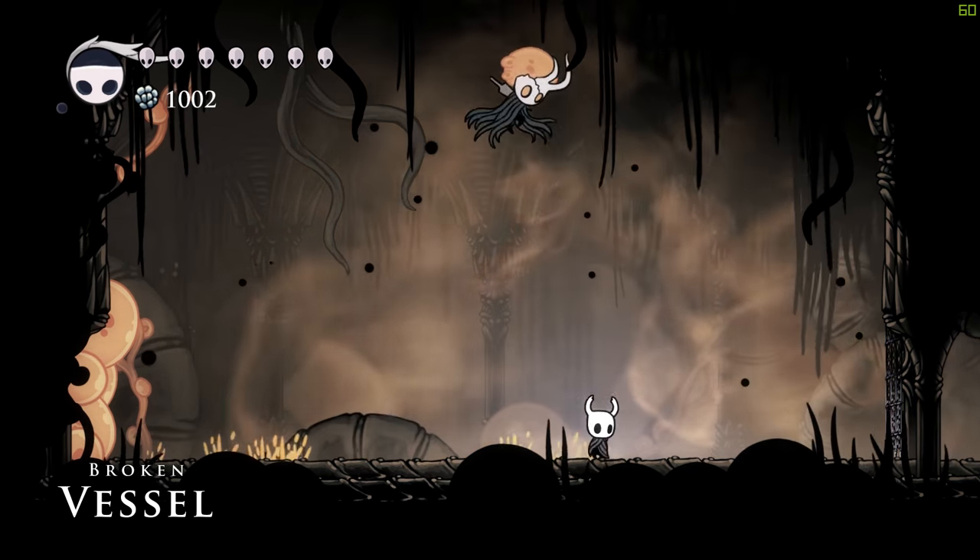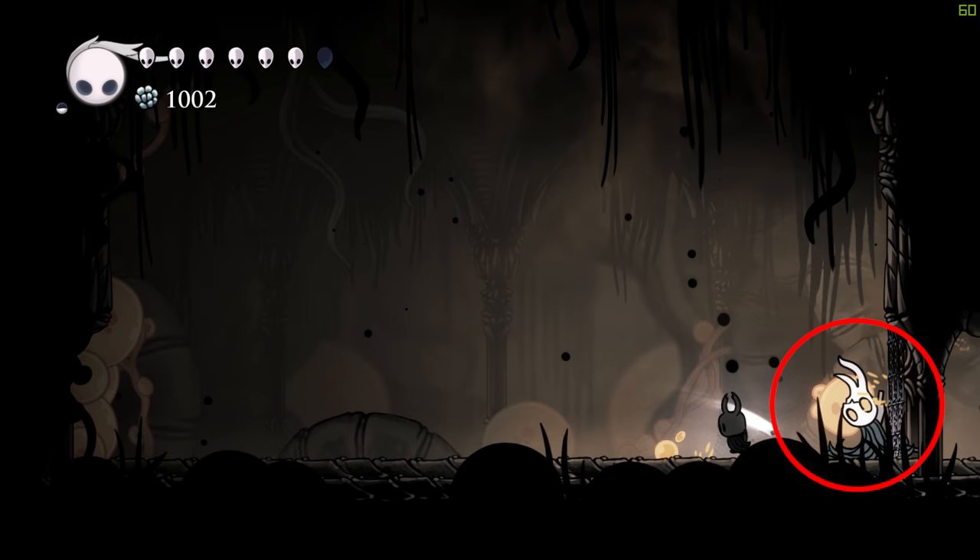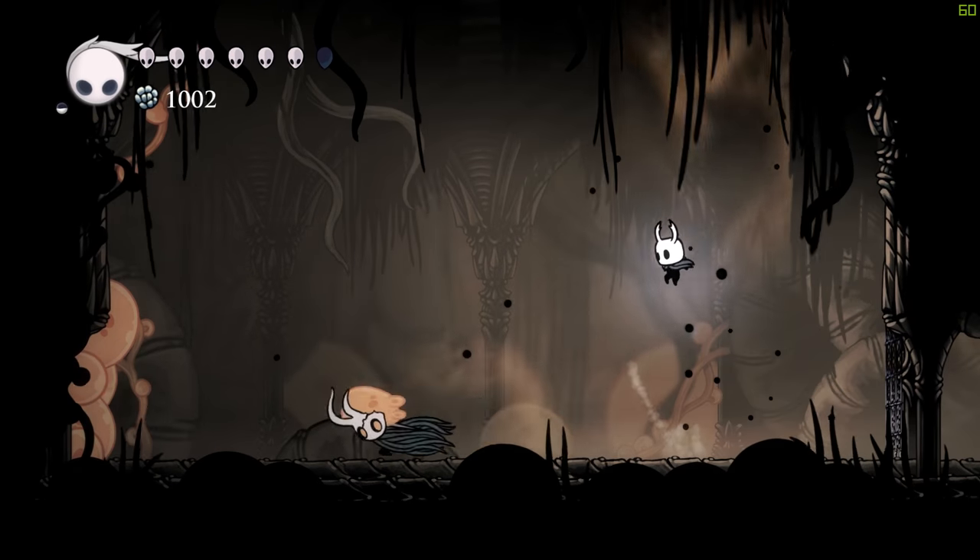When he does his ground slam, stand close to him to avoid his energy balls. His dash attack can be tricky to jump over, but he usually winds up for it a bit to make it obvious.